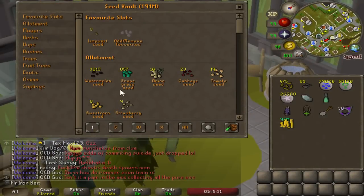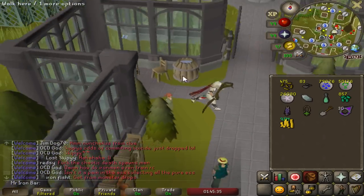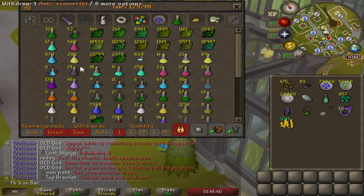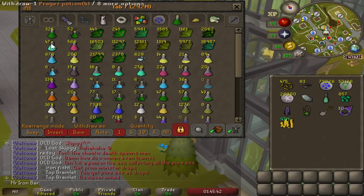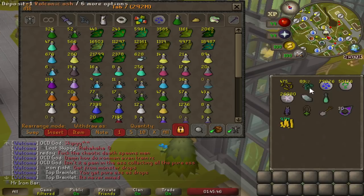Time to hit up the secret stash of Snapegrass from the 90,000 Moth Shines because we're going to put it to good use. The potion I'm consuming the most at Nightmare is Prayer Potions — nothing else comes close. I just have to farm the Limps and Snapegrass.